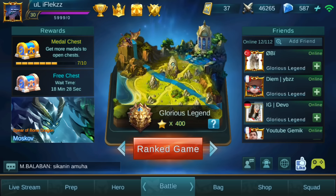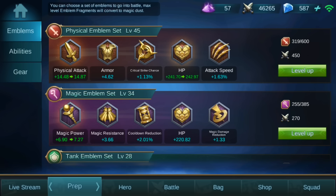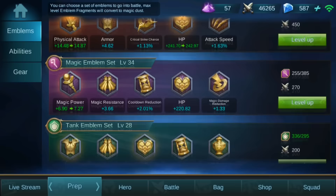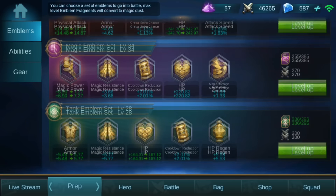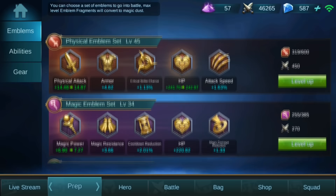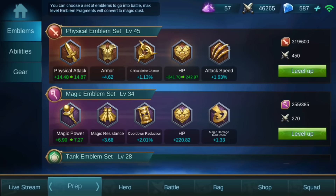First, let's go to the emblems. For the emblem, you should use a magic emblem set. The magic emblem set is for mages — like always, it's the best. It gives magic damage reduction, HP, cooldown reduction, magic power, and magic resistance — basically everything you need.